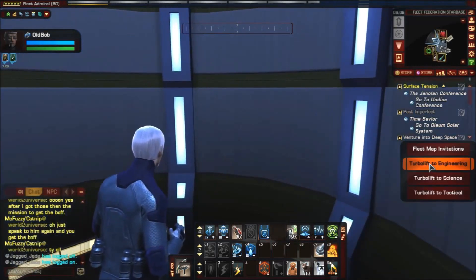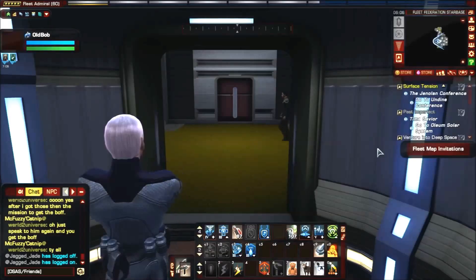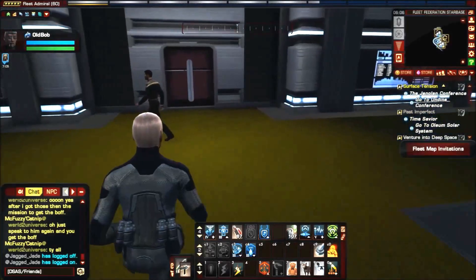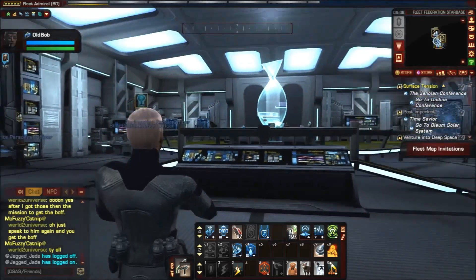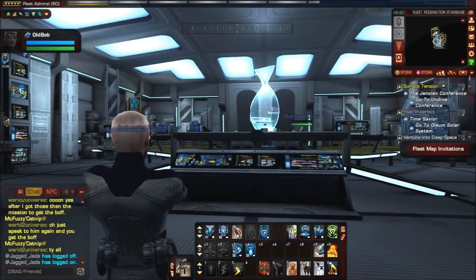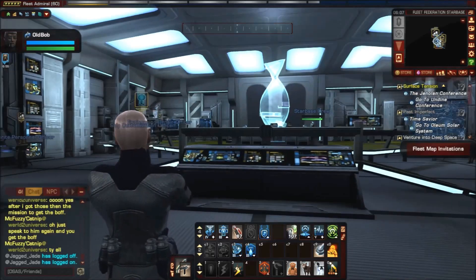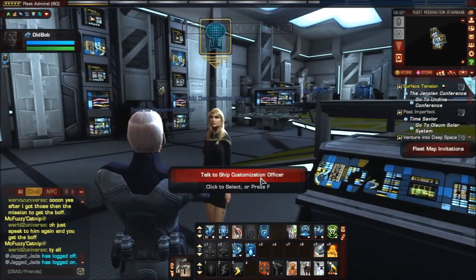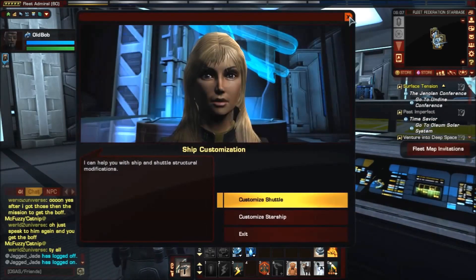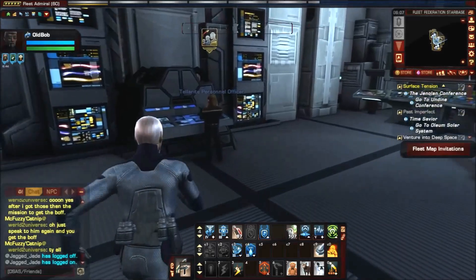Now let's go down to the lower decks — engineering. Generally people only stick to the top portion and don't really come down here, since there's not much use. The Federation starbase has a lot more customization options for your ships, so you won't see this area used that much.